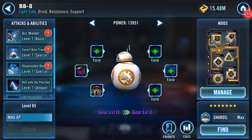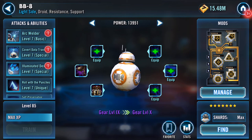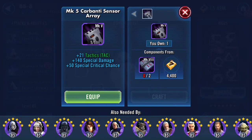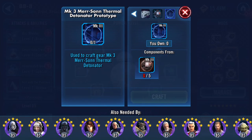Good evening and welcome to a gearing up. Unfortunately I've got nowhere where I can go and use him, however what I can do is get him up to the next gear level which is 10. It took me ages to get all of these — as you can see I have zero now — Mark 3 Merson thermal detonators.